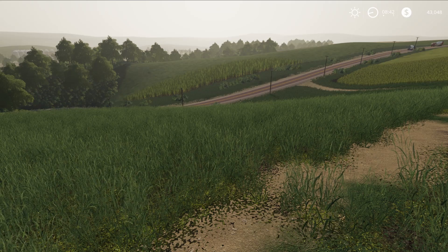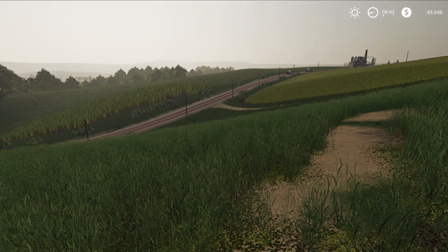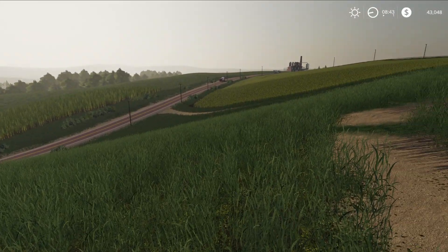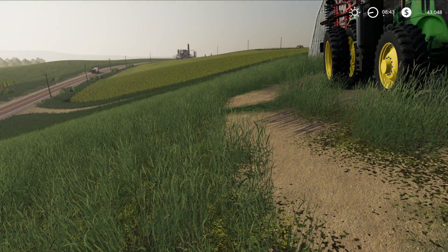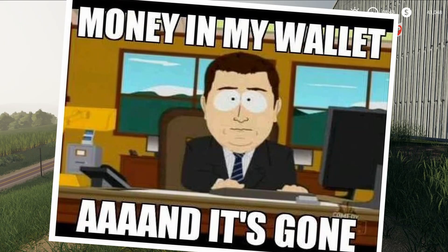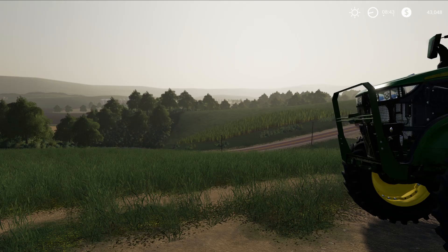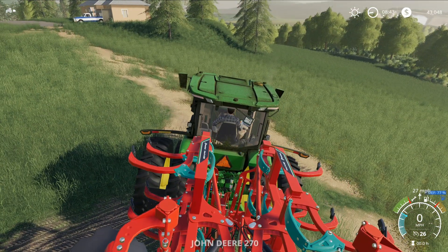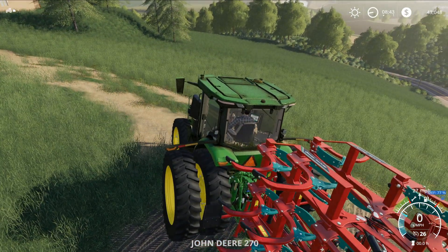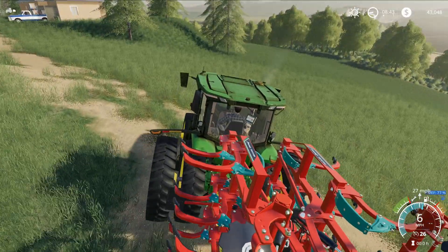All right guys, so our first crop is, well, it's almost ready. It's going to take a little bit still. You can see corn off in the distance. We got barley - Barney corn. But I figured, you know what? We got a bit of time. I'm trying to save as much cash as I can. I'm getting dinged $1,000 a day in maintenance charges right now. That hurts. I haven't even bought a toolbox or anything yet to fix any equipment. I'm trying not to use any equipment really as much as I can just to try to save on cash. You can see we're at $43,000 right now. Yeah, we're doing okay as far as saving.